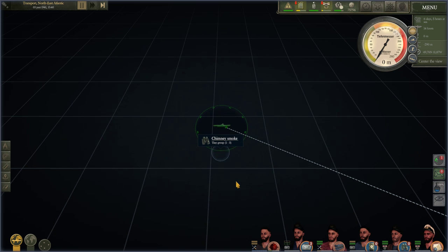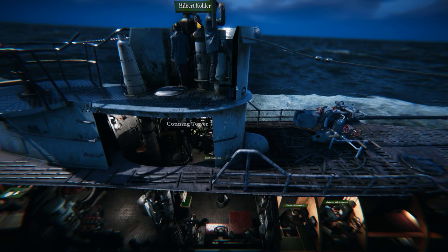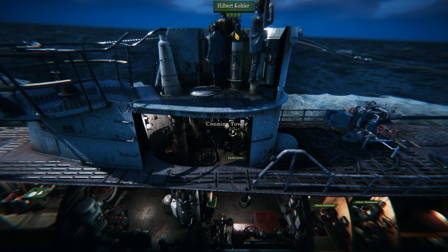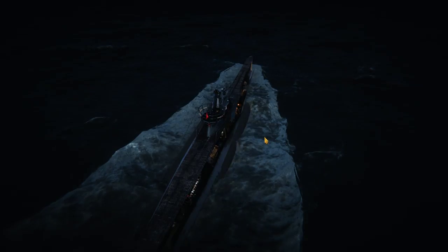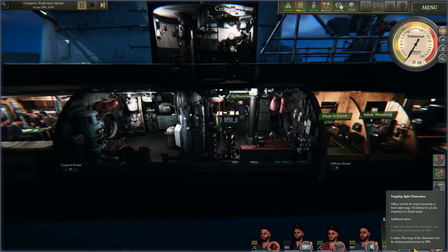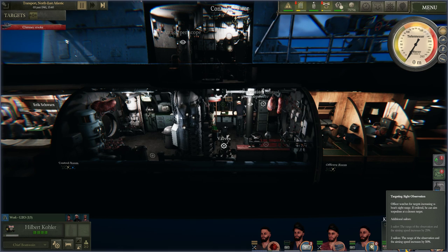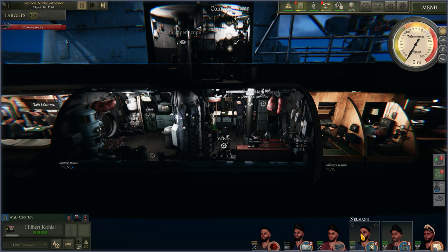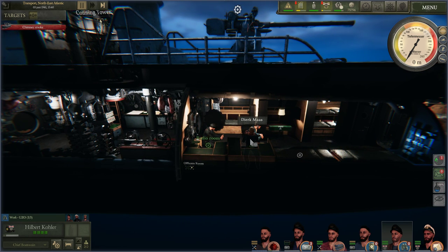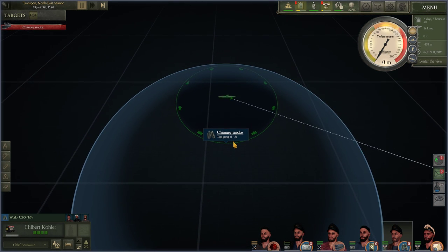So what did I do? Very simple. I was just on the surface and got everybody ready who can detect stuff. So I got my officer, my leader, in the uso with binoculars and they are just scouting around on the sea. I put two helpers on it too because it's going to improve the aiming speed by 50%. I got my radio man on the hydrophone too — that's very important. We got contact, not visual yet, but we found chimney smoke, so that's already very good.